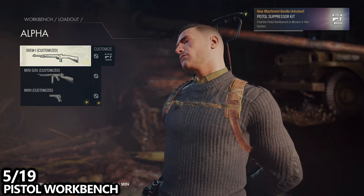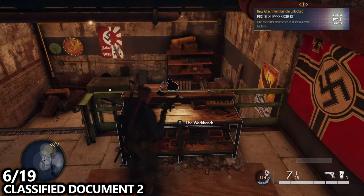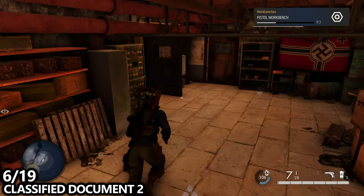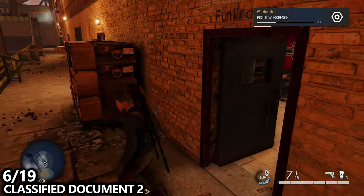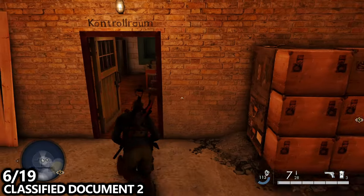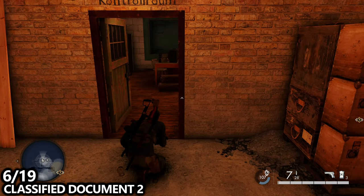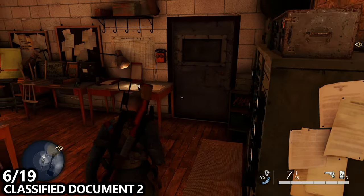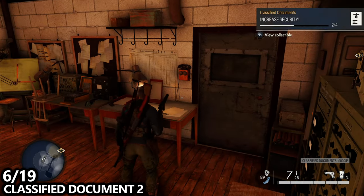Sorry that took so long, but that's the only way to get in. Additionally, you can find a classified document nearby. If you take the middle door of the three doors, you'll go to the control room. Inside the control room, pick the lock and you'll find the classified document on the desk on the right hand side.